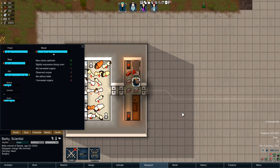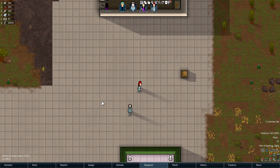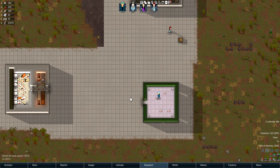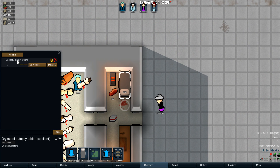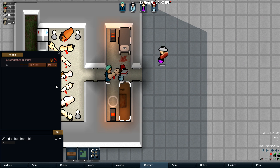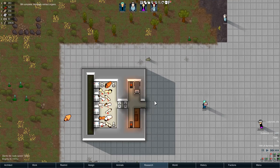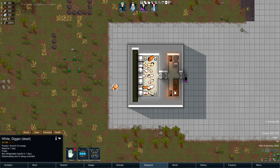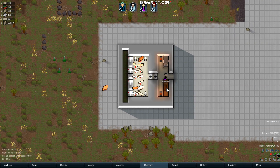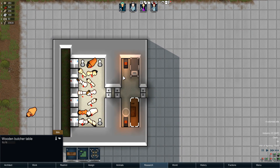We have a different person doing it this time. I harvested organs — you can see the debuff. What this changes is the amount of work it takes: medically extract organs takes 13 work and requires medicine of 8, while this takes 25 — just twice the amount. The update actually came out as I was recording. It used to just be the butcher table. I had this body out here to test if you could do it with rotten bodies — you cannot. It pretty much follows the same rules as a normal butcher's table in that you can't use rotten food.